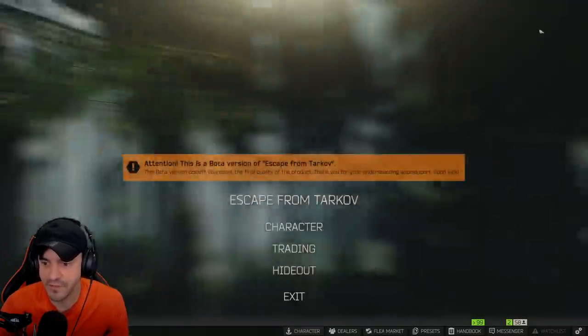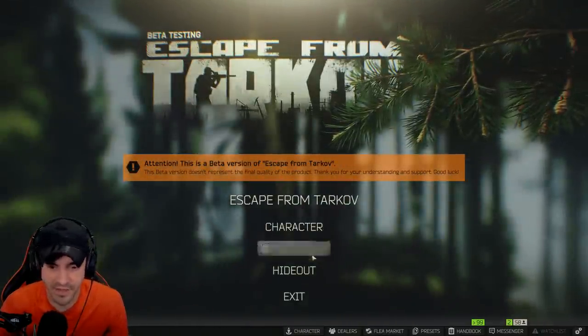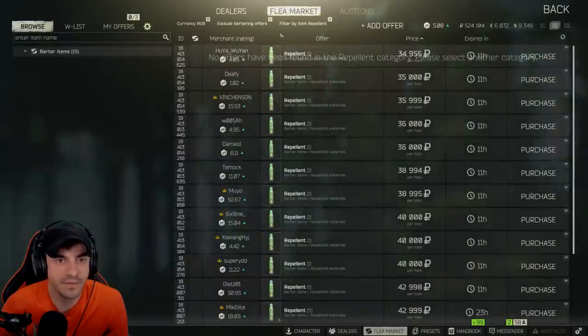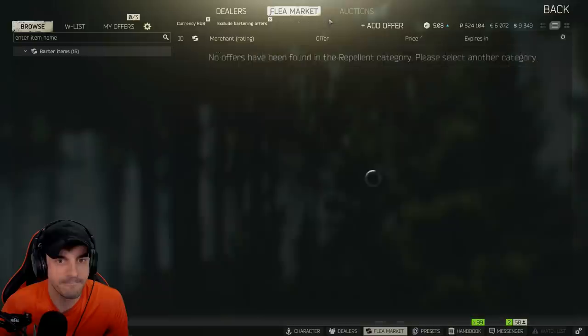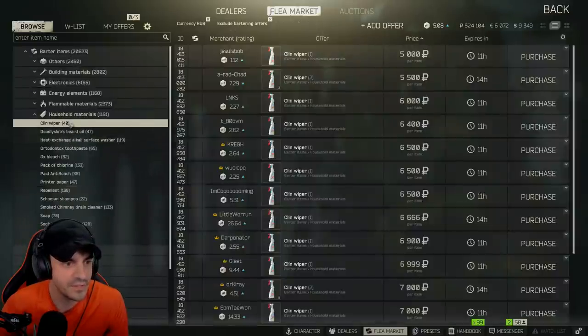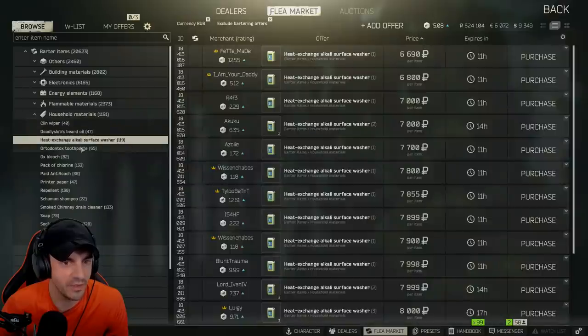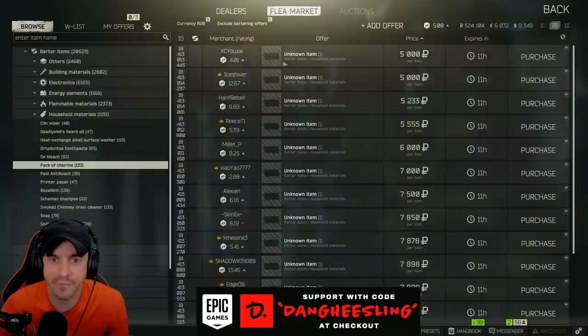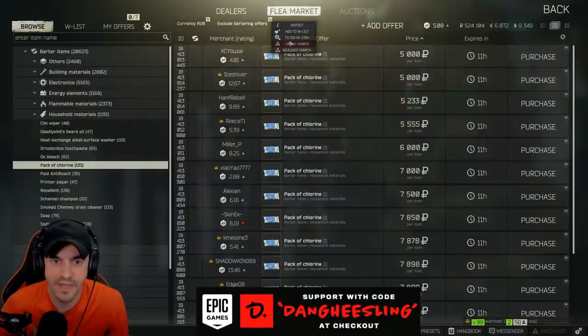For the other stuff, you say, "Hey Daniel, where are you gonna find all these other goodies?" Let's go to the flea market and go right to barter items to see if there's anything new. Beard oil. We did find resin. Pack of chlorine — that's new.